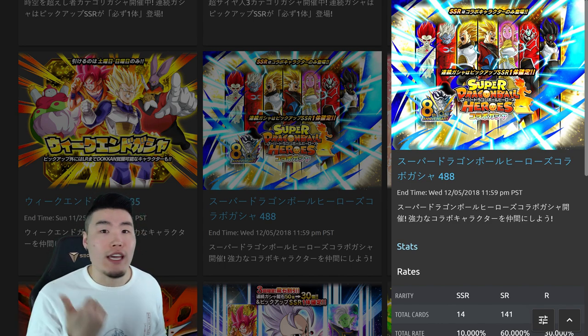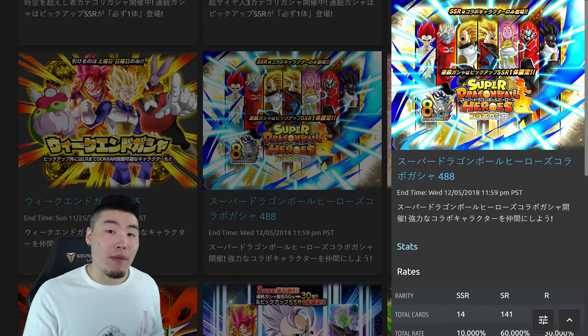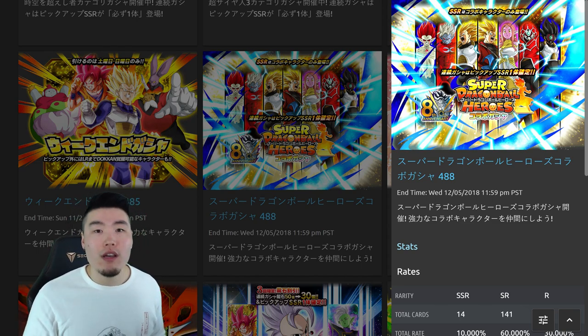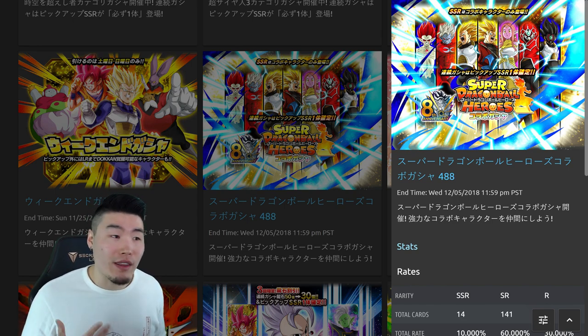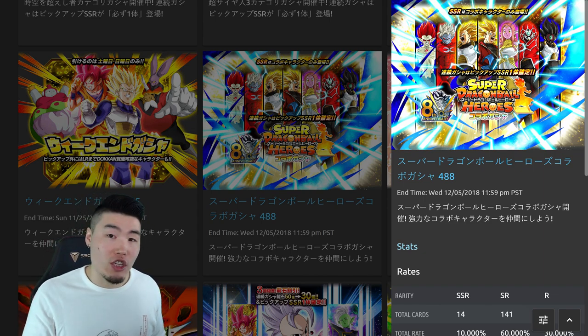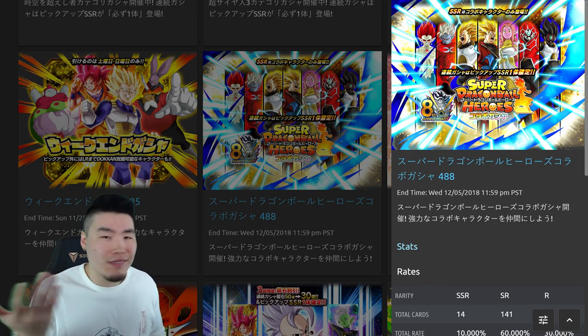If we are getting a Dragon Ball Heroes banner, it's probably going to be the older one with Super Saiyan 3 Gohan, Super Saiyan 3 Trunks, Tower of Darkness Toa, and so on. That's still exciting, and that means we will eventually get the newer one too. From a business perspective, it makes sense for them to drop Dragon Ball Heroes units on Global because a lot of people are very excited for them. If they do the same thing as JP with a guaranteed featured Dragon Ball Heroes unit per multi, then maybe two or three multis might be a good idea — but I wouldn't go beyond that because they'll be back.